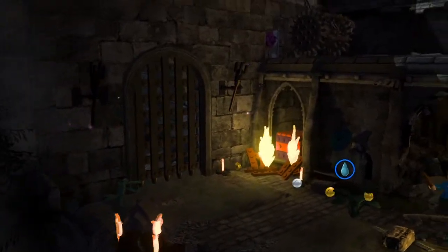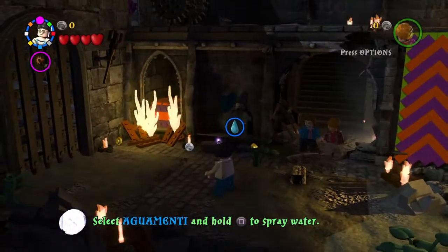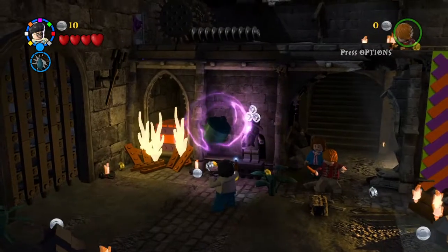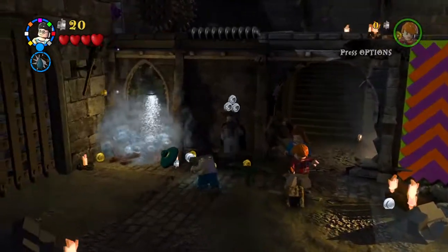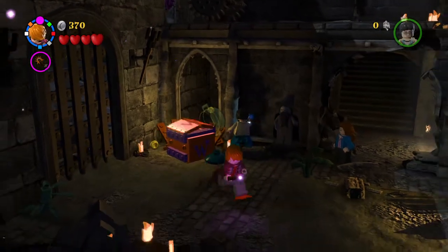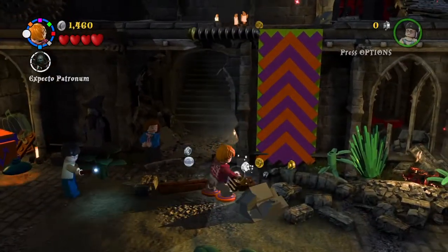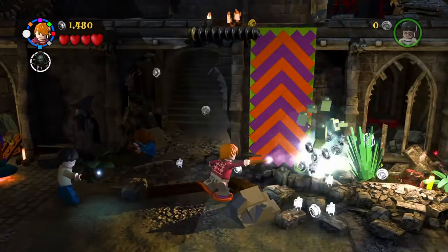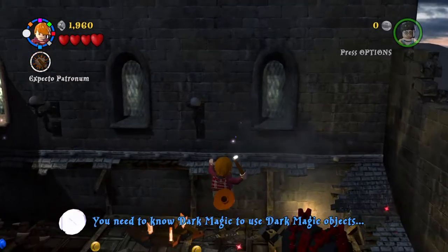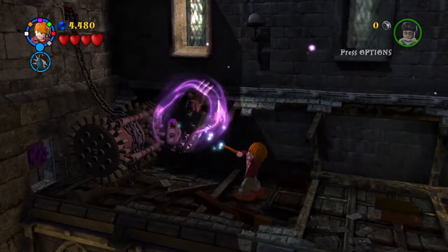We need to work our way over to Snape and rescue the students at the same time. We need this — I'm gonna fill that up. Alright, Ron in your dark red checkered shirt, thank you for putting those on. Can we explode that? There we go. Let's go up, up, up — turn that off, excellent, and look at us go.